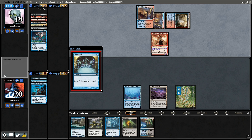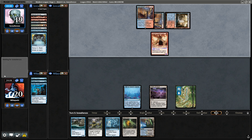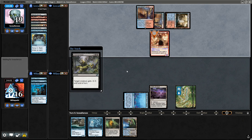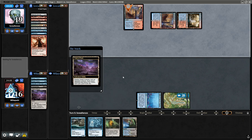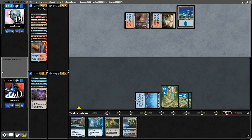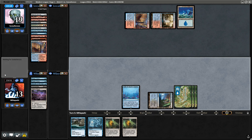Should I Dragon Turtle or should I Dismember? I could do both — I'm probably gonna do both. I'm gonna go shields down but I don't think it's the Ragavan I've got to worry about, and even so I still have Dragon Turtle.